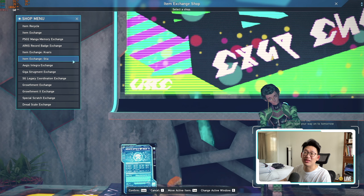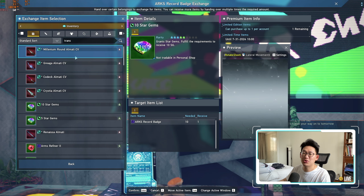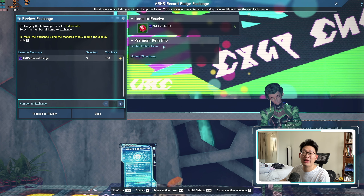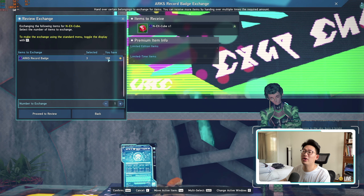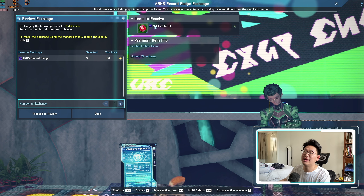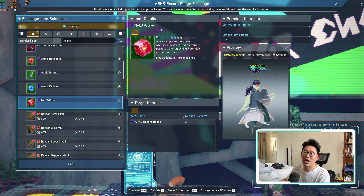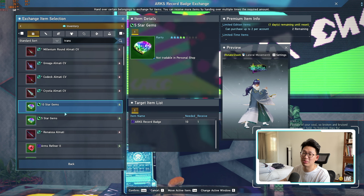There is one method that is limitless, and that is through the ARX record badge exchange. So instead of getting your star gems or weapon camos, you scroll down a little bit further and you'll see NEX cubes where you can pick up as many as you want, as long as you have the ARX record badges. I've been slacking quite a bit so I only have 108, but it only costs three ARX record badges for one NEX cube. I can exchange all 108 into 36 NEX cubes, but I'm not going to do that because I still haven't picked up all my weapon camos and I still value star gems a little bit more.